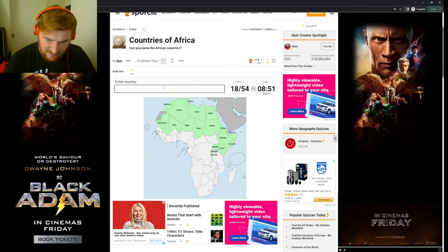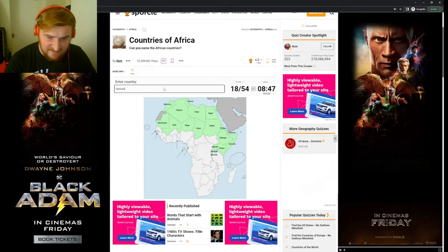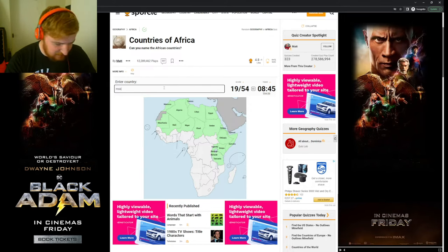Let's go down the east coast. So we have Kenya, Burundi, Rwanda, and Uganda, all next to each other. Below that — this is the hard one — do we think that's Tanzania? Then it's Mozambique. And then we have, of course, South Africa down at the bottom there, with Lesotho, Eswatini, Botswana, Zimbabwe, and Namibia, all next to each other.